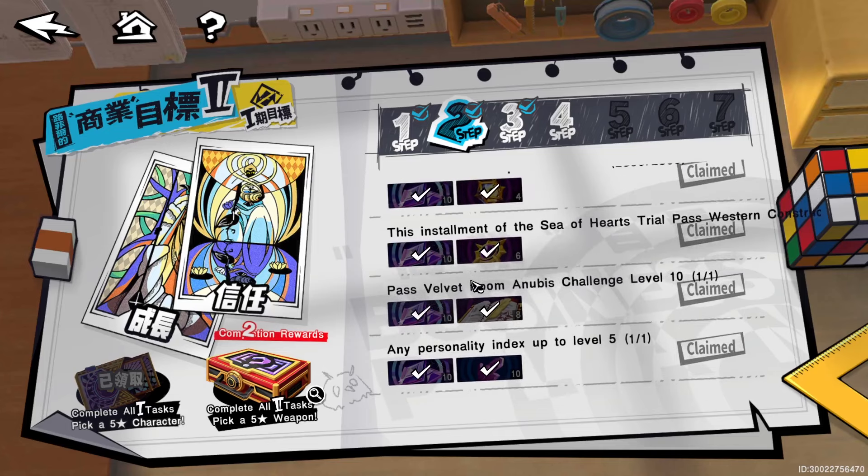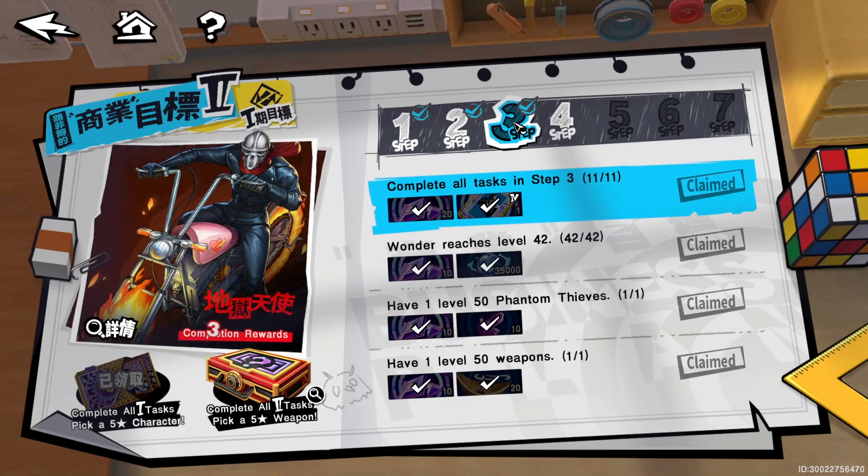Next is the velvet room Anubis challenge level 10 — that is the first chapter you have to do, and you want to get that to level 10. Then personality index level five — get any of your personality traits or star traits there to level five.